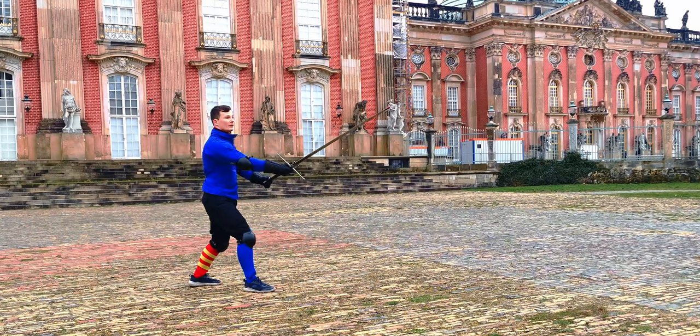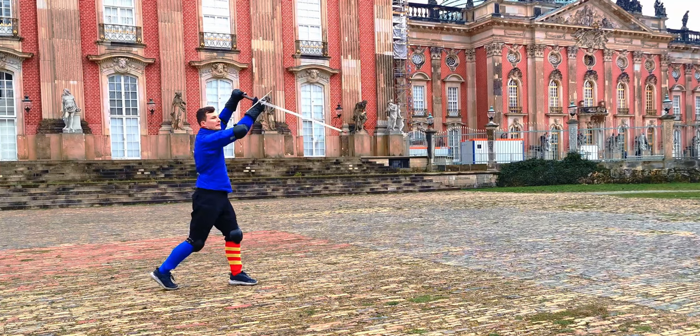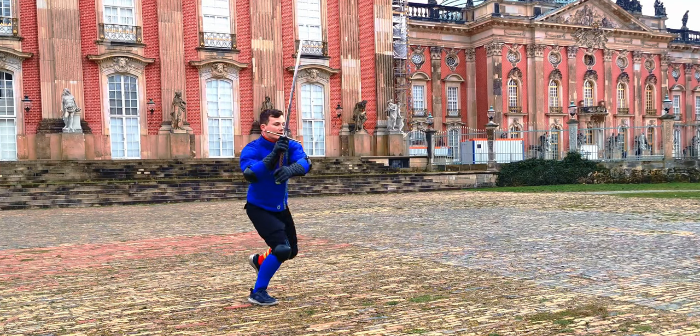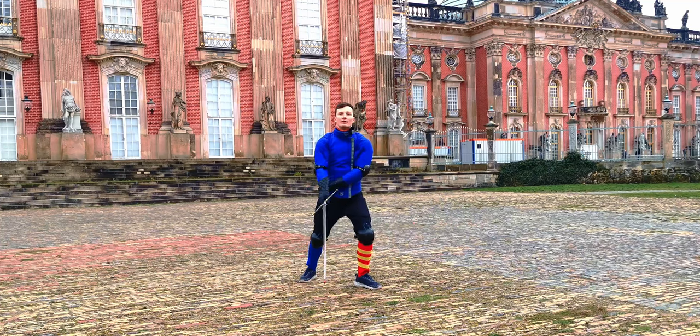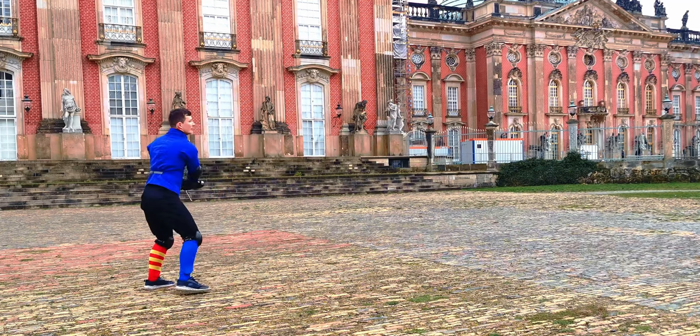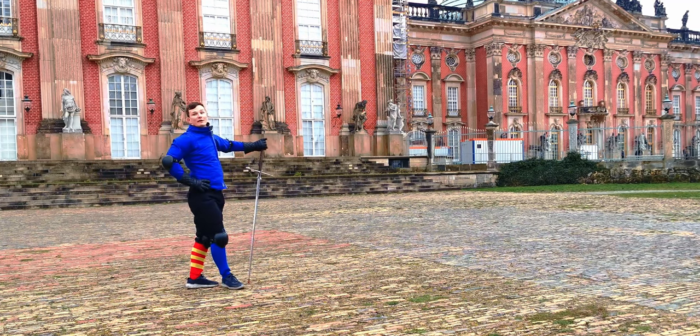From the other side: first a lot of embellishment from Porta di Ferro Alta, then we withdraw and go into Guardia d'Entrare — now the actual play. Thrusting on the inside, striking to the legs, covering and striking around, then retreating — and then the embellishment, going out there and looking fabulous.